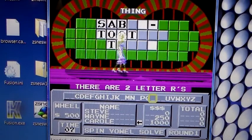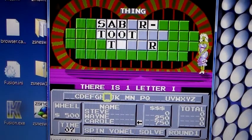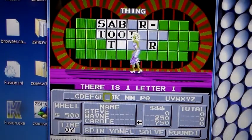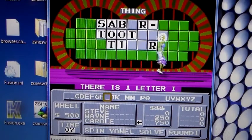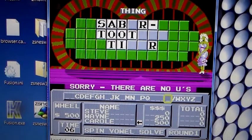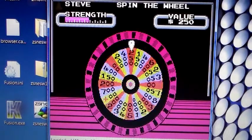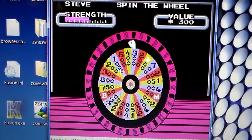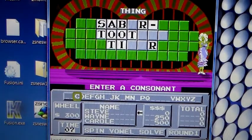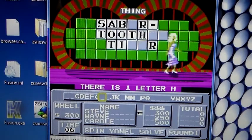There are two R's. Wayne Campbell and Carol Brady as opponents. There's one I. Bought a vowel — no U, bought the wrong one. Spinning again, landed on 100. Then 300, asking for an H — we have one.